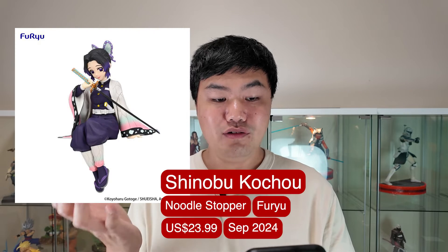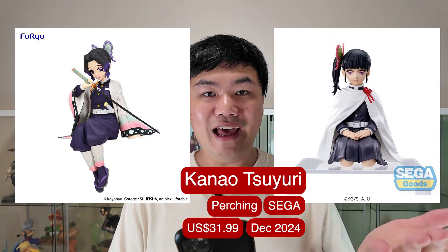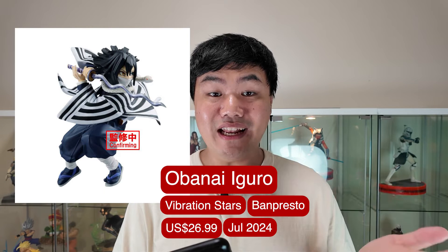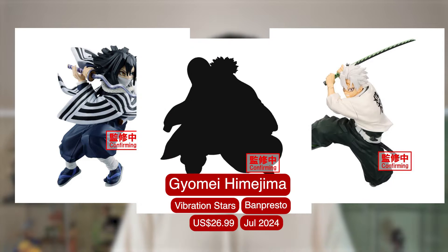First up we have a Sinobu noodle stopper as well as a canal perching figures — one looking peaceful, one looking ready to attack. For Vibrant Star, we have an Oppenai with his blade drawn as well as a Saname. There's also a Giyomi announced as well but no visual showing so far.